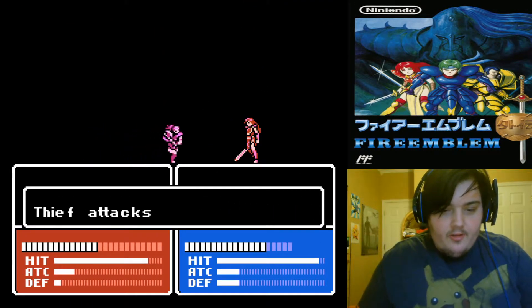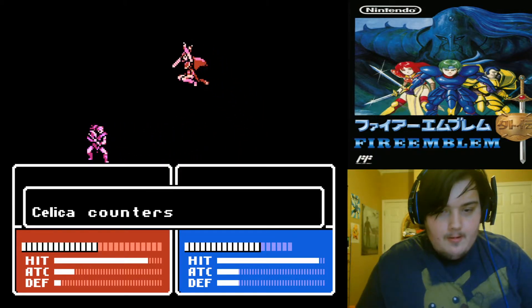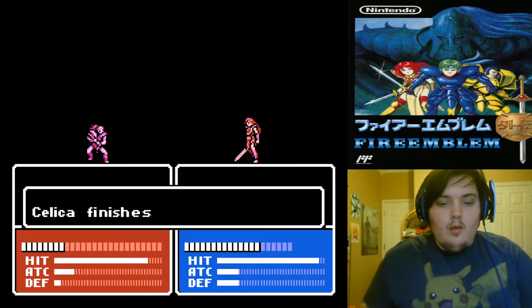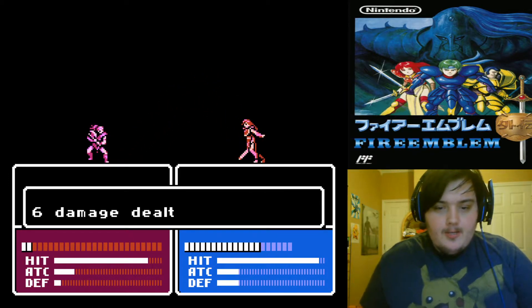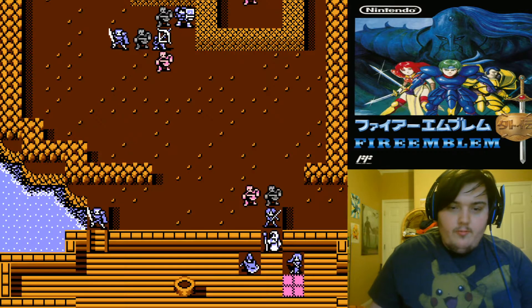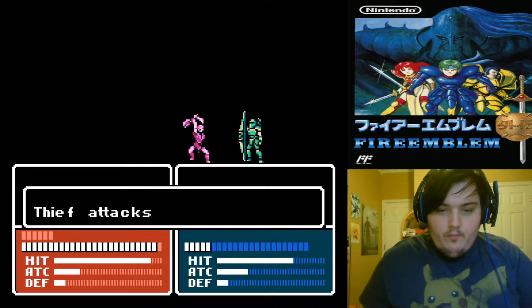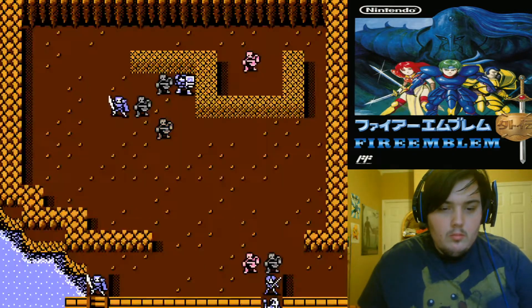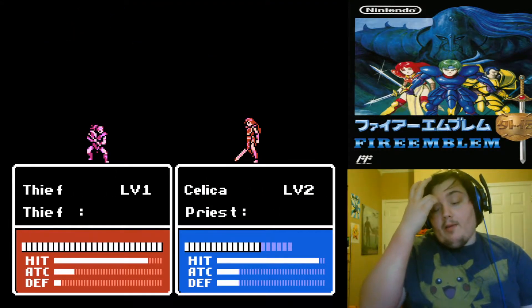That guy's after Celica. There we go. Yeah, Rip Leo. We've lost one guy that we can recruit.